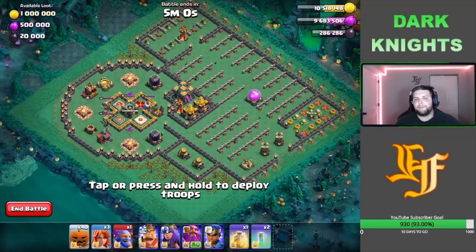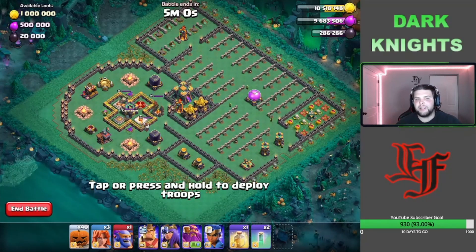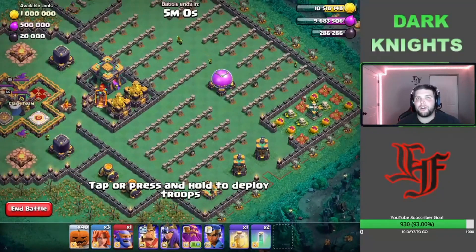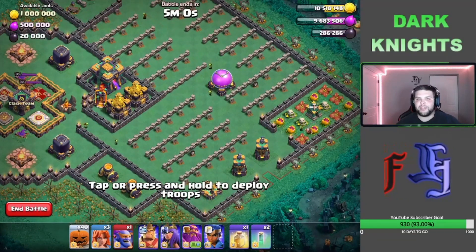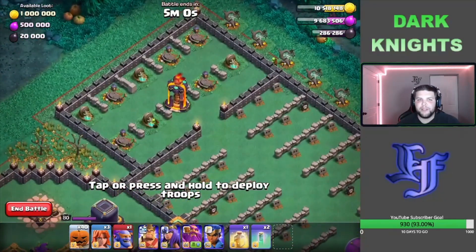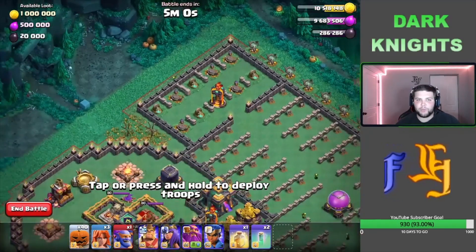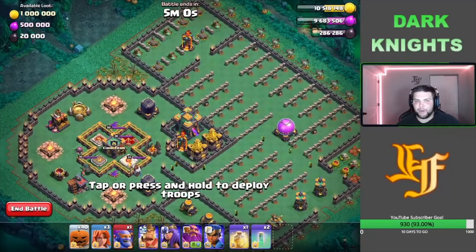A couple things to go over about the challenge: the Clan Castle has some heavy-hitting troops including a couple of Super Witches, which spawn big skeletons. It's a hard Clan Castle to deal with, especially since we don't have a Poison Spell. All these tombstones you see are actually Skeleton Traps throughout the entire base. Up at the top, there are tombstones with hands — those are Royal Ghosts, and they stay invisible for 12 seconds, so they can really destroy your troops.